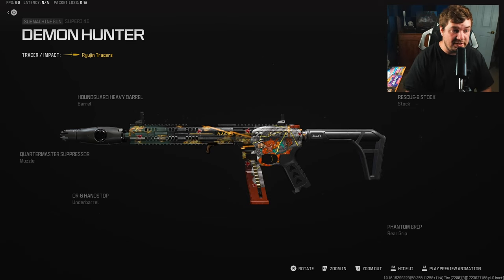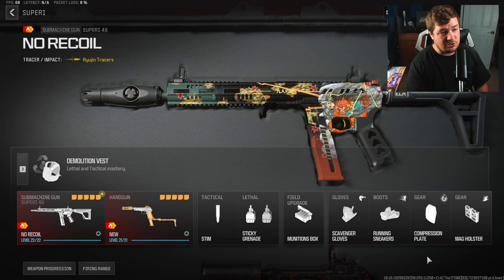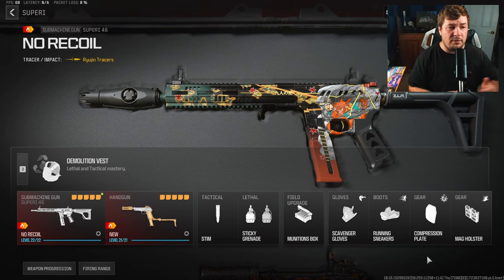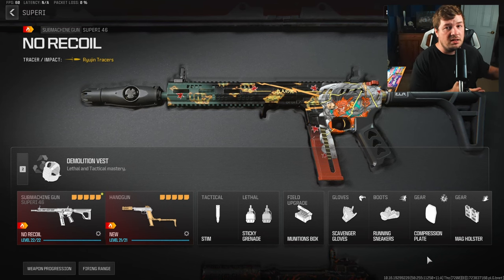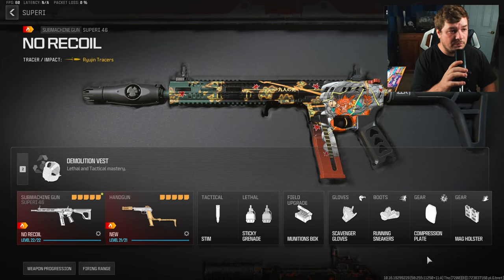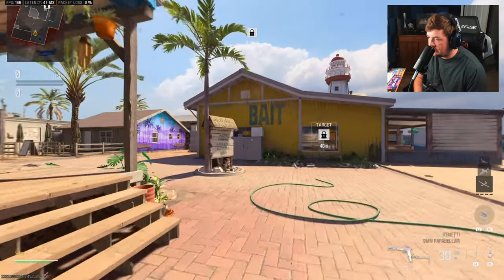I talk a lot about versatility in this game, and this build hits it right on the head. Copy these attachments down, jump into a game - you're going to see how easy it is to use. You'll hit long-distance fights with no recoil while flying in close-range quarters. Feel free to copy the rest of the loadout, perks, lethals, field upgrade. Make sure you're hitting the like and subscribe button - it's the easiest way to support the channel. Let's jump into today's gameplay!